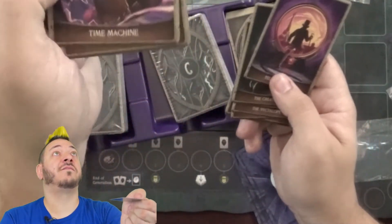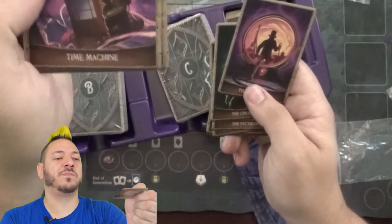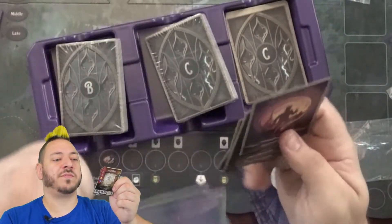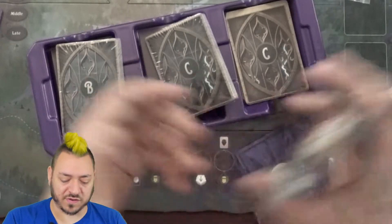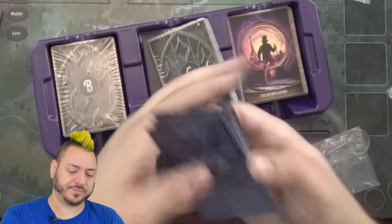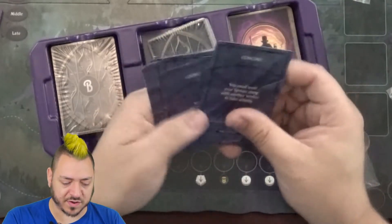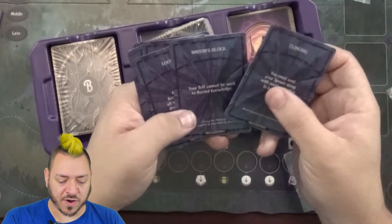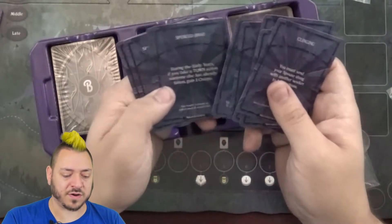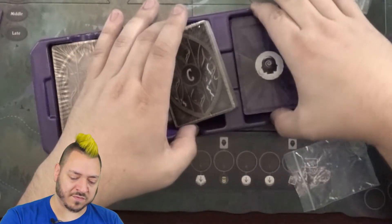I like how the time machine is kind of a mix of the TARDIS because it's like a phone booth instead of a police box, and also Bill and Ted. Some of the look also reminds me of the Orson Welles time machine book. The backs of these cards say maladjustment cards: clinging, writer's block, loose lips. These are all negative cards that affect you during the game, so you don't want to get those — they can be very bad for you.